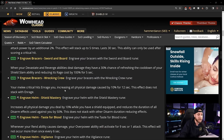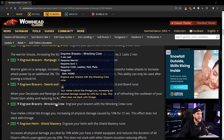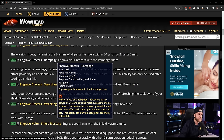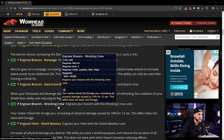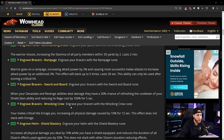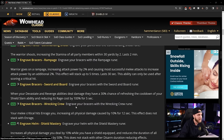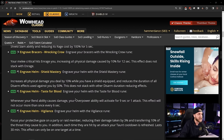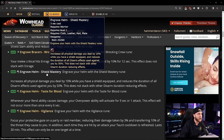Engrave Bracers: Wrecking Crew — melee critical hits enrage you, increasing all physical damage by 10% for 12 seconds; does not stack with Enrage. It's a nice bracer rune but you're competing with Rampage, which will likely outscale Wrecking Crew. Wrecking Crew might be more PvP-focused.